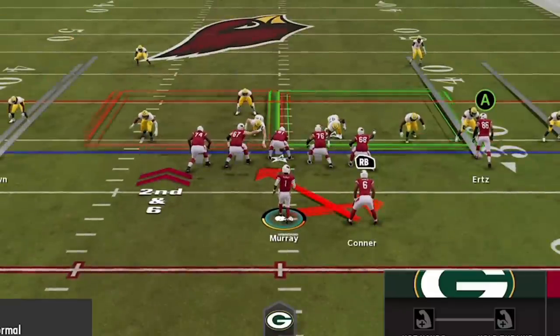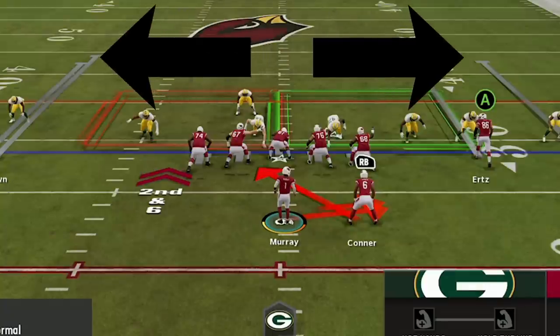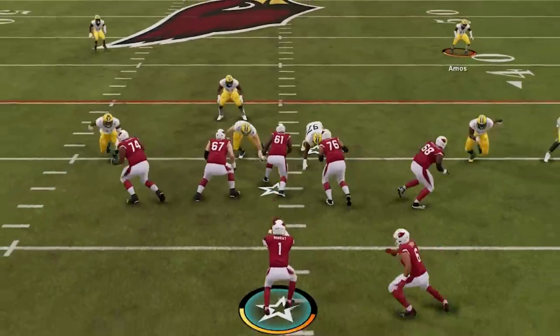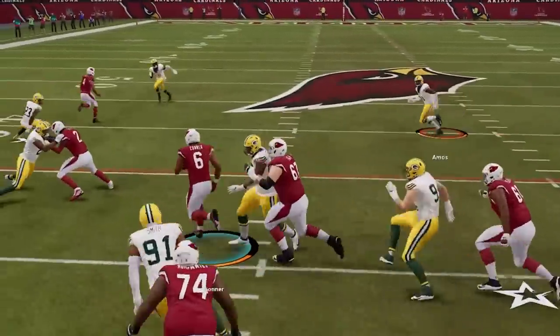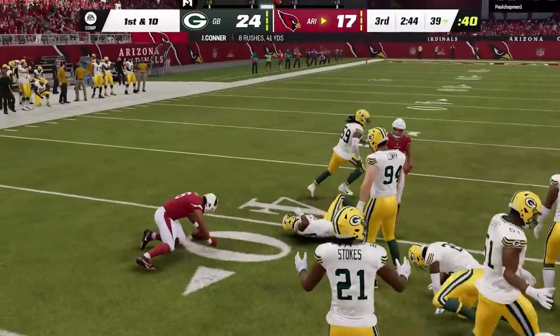As far as run plays, the only one you really need is the inside zone — I find it's the best, though a lot of pro players also like the halfback quick base, so it's up to you. I personally run the ball every time I see a light box. If I come to the line and see my opponent has only five defenders to my five blockers, I run the inside zone every time. Even with six defenders, if there's not a lot of second-level defenders, I'll often run it because once you get through that first level, there's really nothing there until you reach the safeties.